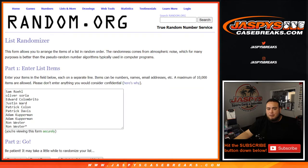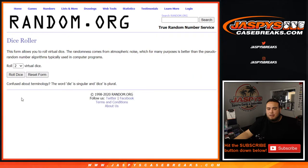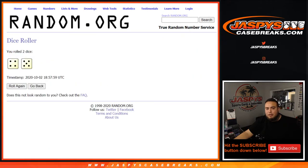Here's the dice roller and here are the customer names from Sam down to Ron. Your block of numbers is zero through nine. Let's roll it — and we got ourselves a four and a five for nine times. Good luck!